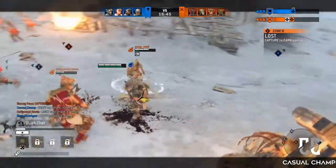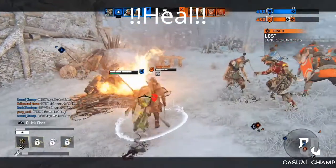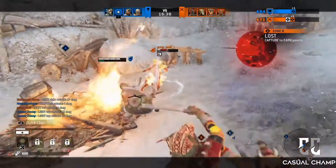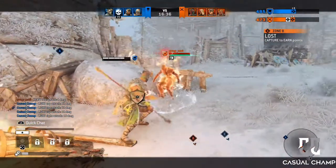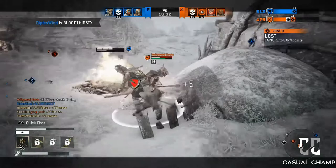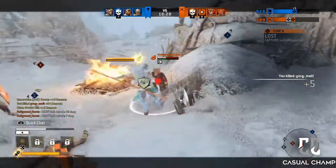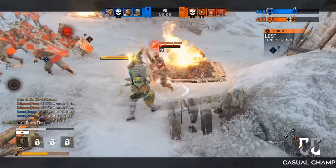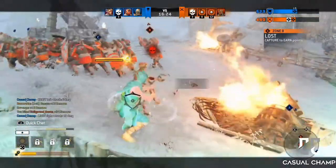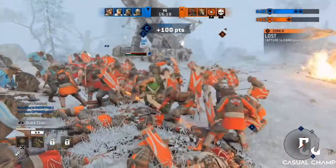Next tip: heal, don't die. I know it sounds kind of stupid, but a lot of people are having team fights at B and feel like they have to fight to the death. Not really. If you have a teammate boosting at A like you should, you can leave a 2v2 or 3v3, run to your zone, and try to get your teammate that was boosting it to come take your place for a while while you heal.